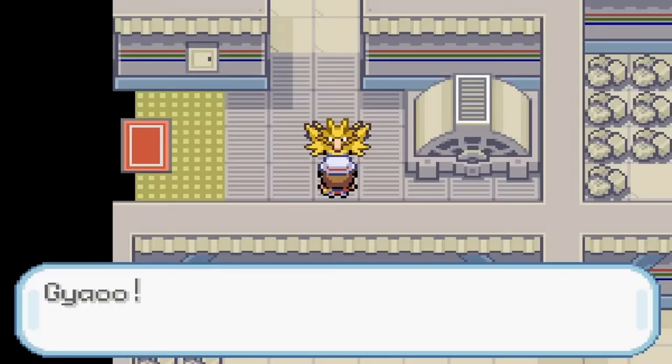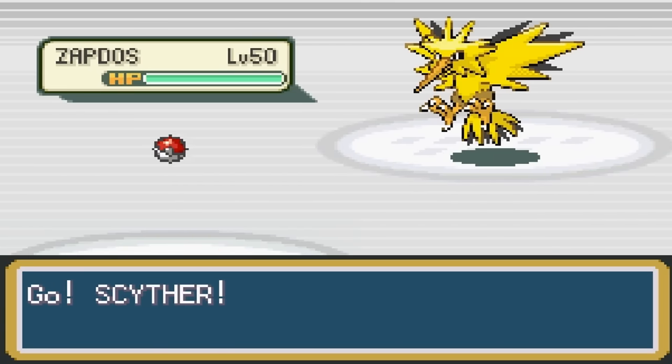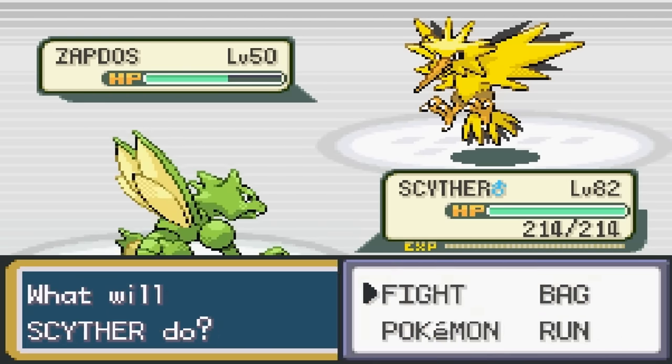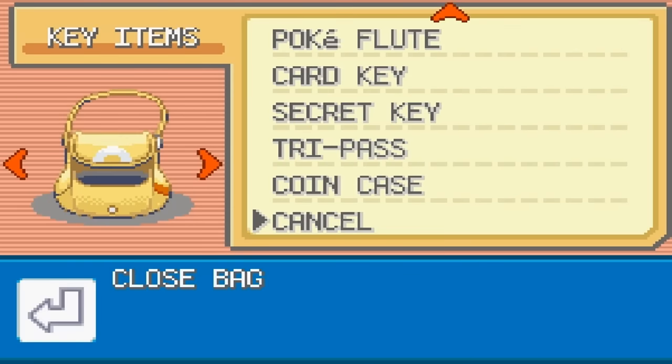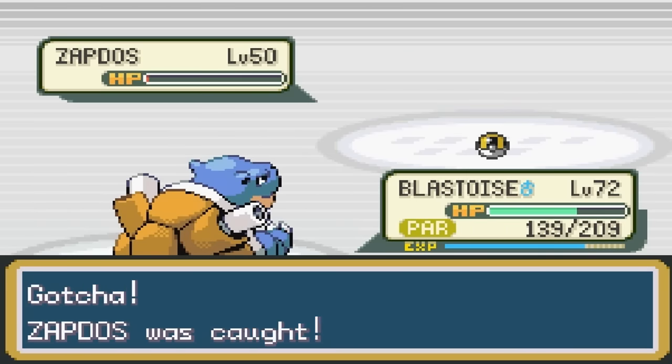Let's do this. Zapdos, level 50 — not bad. I'm just going to False Swipe it a few times to lower its HP, make it easier to catch, and then throw Ultra Balls until I capture it. Oh, caught it — I had to respond to a text message there.